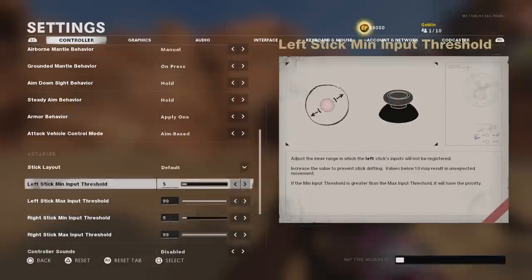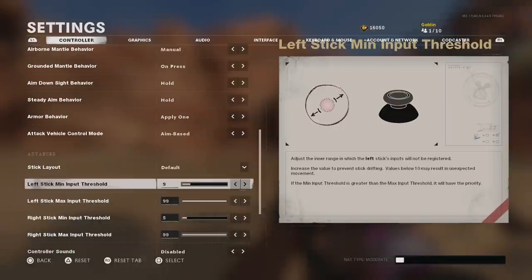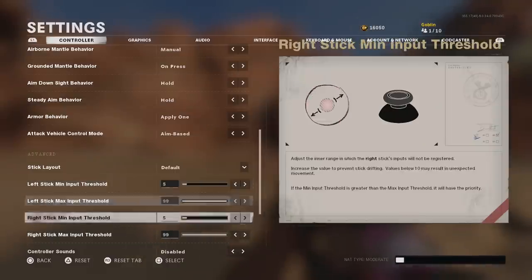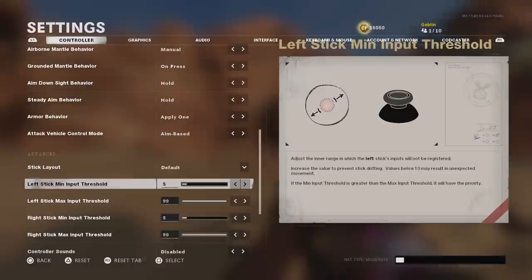The stick layout section covers dead zones, now called minimum input threshold. The defaults come at 10 and 99. You can leave the 99 or push it to 100 — it makes almost no difference. What you want to do is lower the minimum threshold down to 5. This is a tryhard setting that all competitive and pro players recommend. It's not going to make a world of difference, but lowering it to 5 is the standard recommendation.